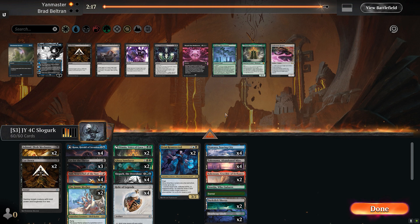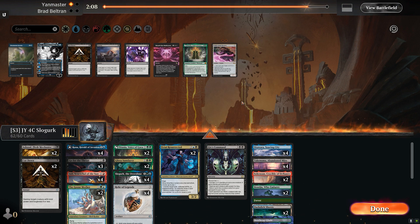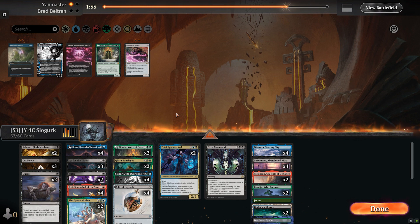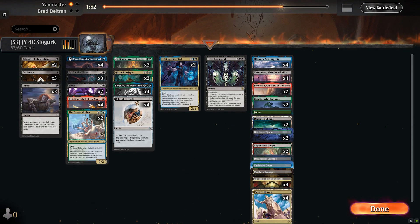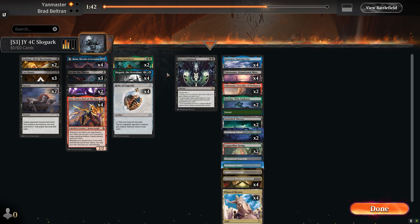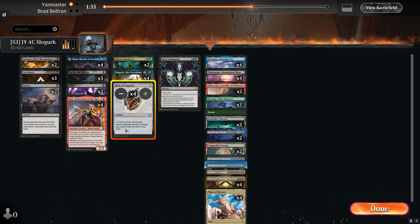Gixx's Command lines up well, as does Boseiju, seeing as most of their playables are artifacts or enchantments. Pilfer, Duress, and Cut Down all interact with a lot of the early plays. We'll look to cut Titania, whose life gain doesn't help us as much, as well as Goosemother and Urtai, since we don't necessarily want to be trading one-for-two that often. We'll also cut a Relic.